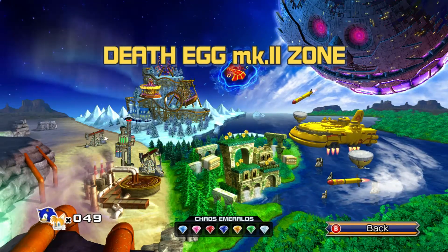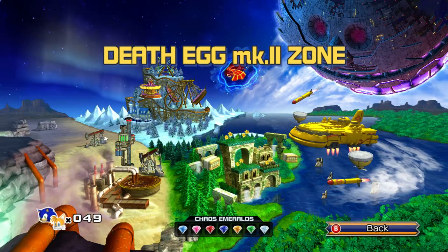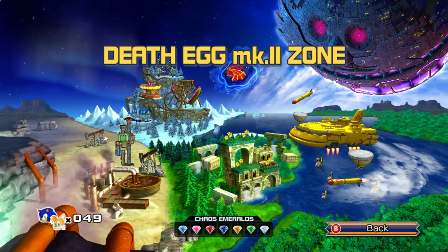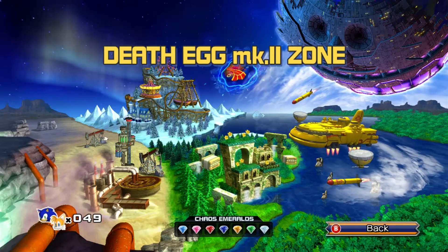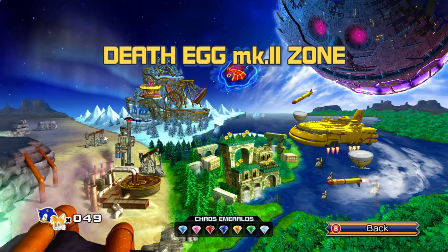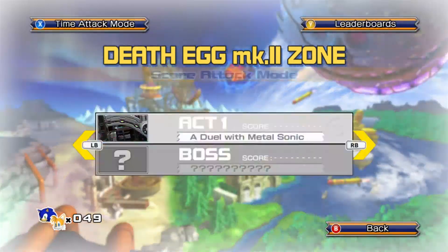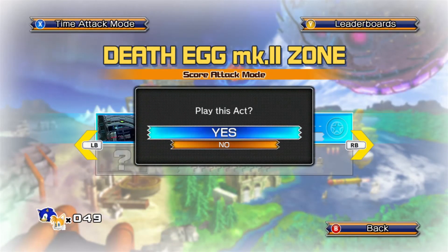Hey everyone, BaseDS here and welcome back to more Sonic the Hedgehog 4 Episode 2. Last time we made our way through Sky Fortress Zone and ended up cornering Eggman, but unfortunately he ended up escaping into space. So it's time to go ahead and give chase after him and move on to the final zone of the game.